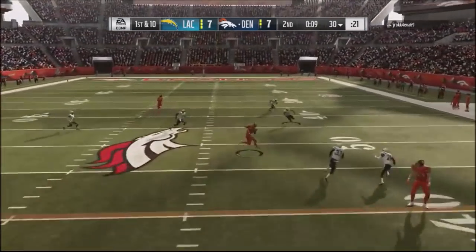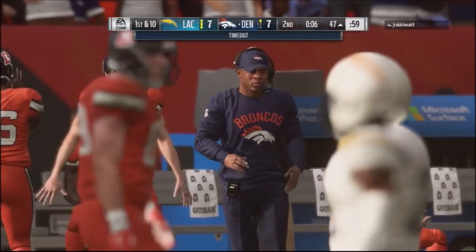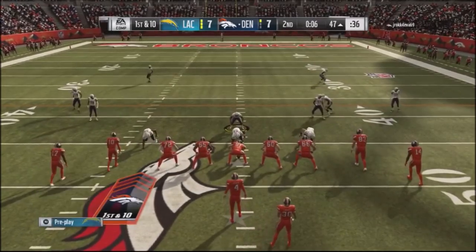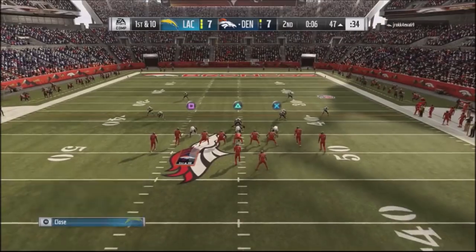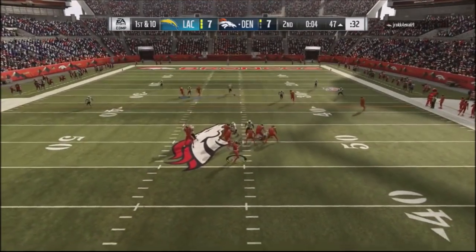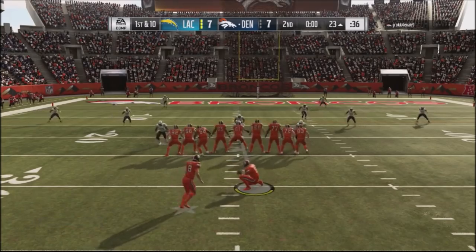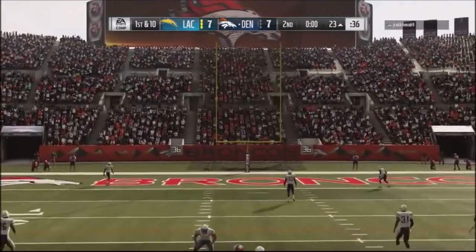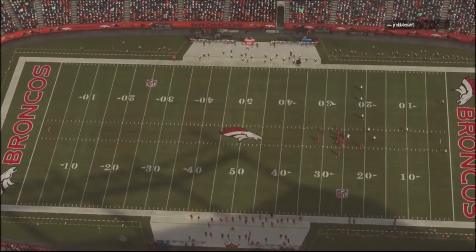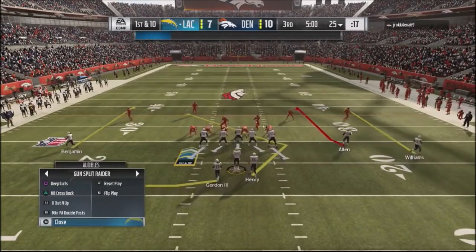He takes a nice shot right over the middle — my defender's nowhere in the area — and takes a quick timeout with six seconds left. I let him take a deep pass; I figure he won't be able to set up and take another timeout. I put some guys over the middle. He drops down, falls to the ground, and actually takes a timeout with one second left and is able to get a field goal. That field goal is going to haunt me. Going into the second half down three points.